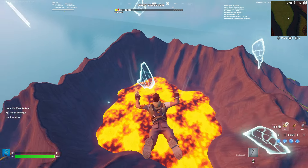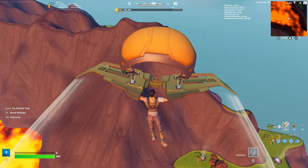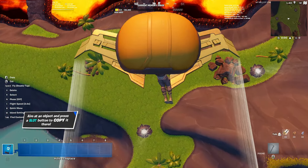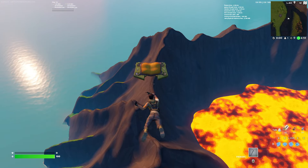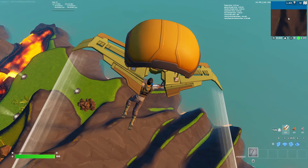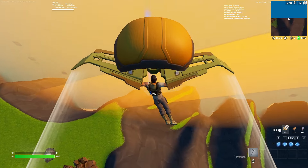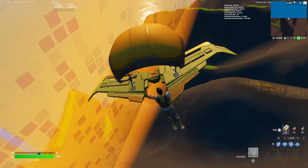Once loaded in, you'll see you're on the hot magma volcano island. Make your way over to the land area and hover near it when you start the game — this is required for the glitch to work. Then make your way all the way down to the beach at the bottom. Get as close as you can to the beach. You'll see the meters going down and a barrier appearing, which is a good sign that the glitch is working.